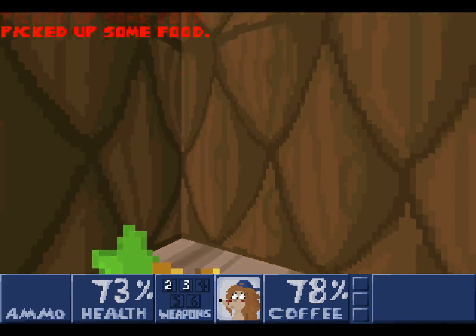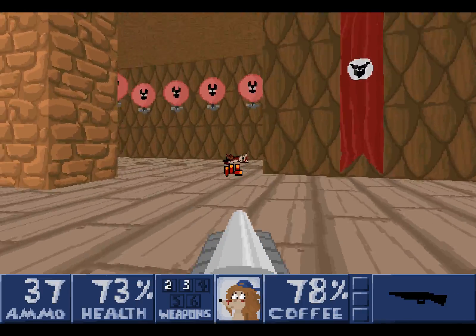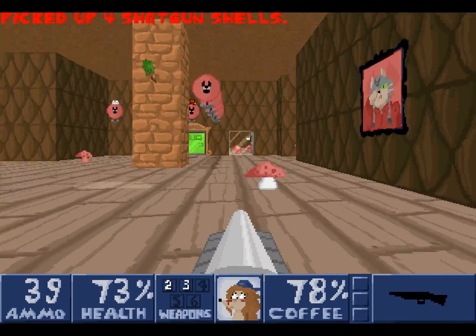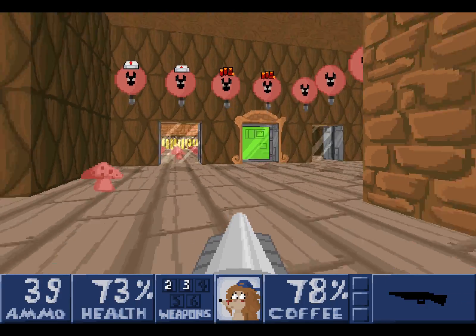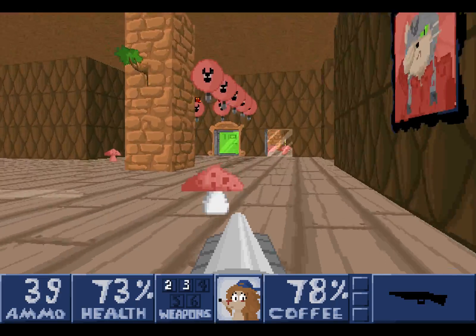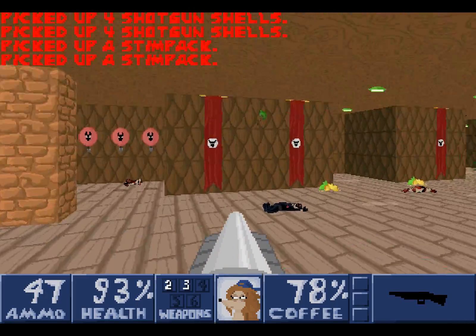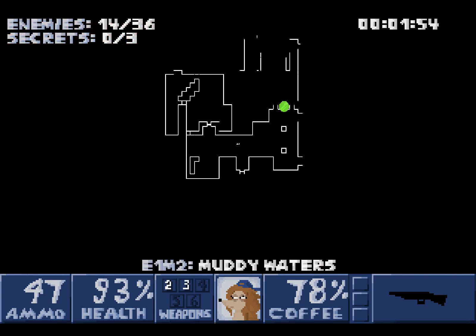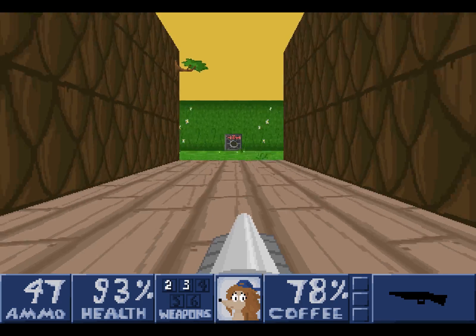Notice that there is an entirely red mushroom there. The red mushroom will launch you up so high that you'll hit the ceiling and hurt yourself. Don't use them! Unless you have to — I don't think you ever have to. We've explored pretty much everywhere here, so let's go this way and find the shutdown button.